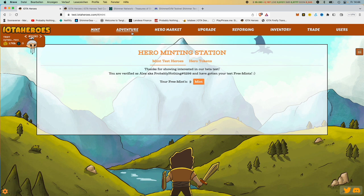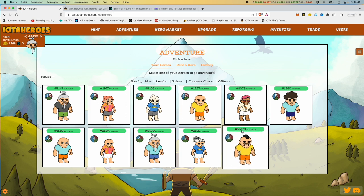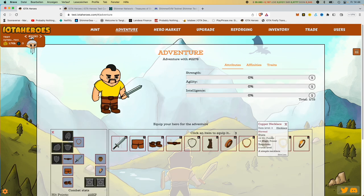If we go to the tabs up here, you'll see Adventure, and here we also see all my heroes. The second one, number 2278, is the newest one. Looks a bit like a Cossack. We'll go to that one in a minute and then we also see the whole thing.